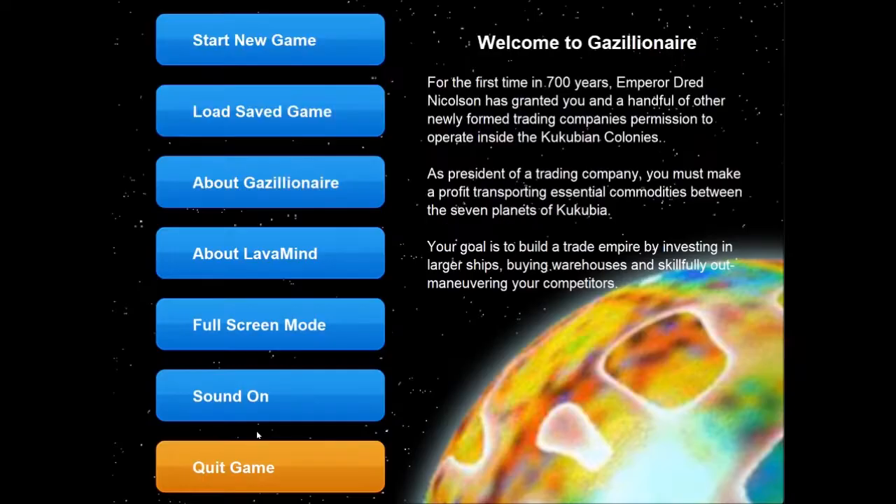Your primary means of making money are basically playing the commodities market, but there are other ways as well that we'll get into. Welcome to Gazillionaire. For the first time in 700 years, Emperor Dred Nicholson has granted you and a handful of other newly formed trading companies permission to operate inside the Kukubian colonies. As president of a trading company, you must make a profit transporting essential commodities between the seven planets of Kukubia. Your goal is to build a trade empire by investing in larger ships, buying warehouses, and skillfully outmaneuvering your competitors.